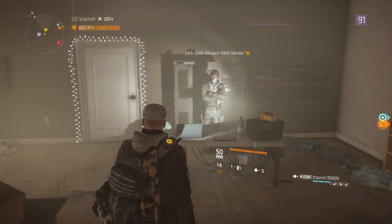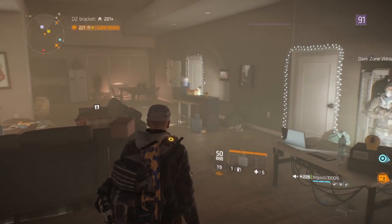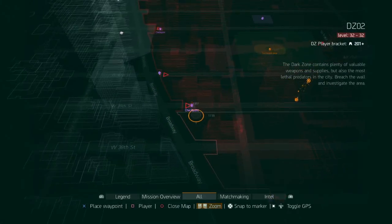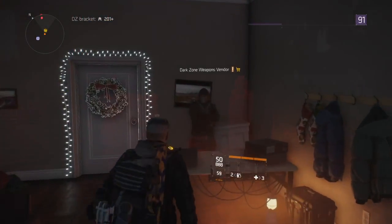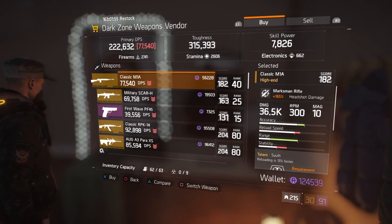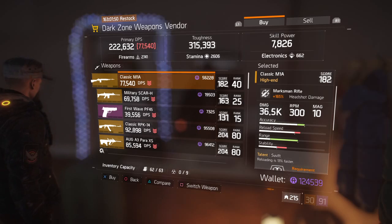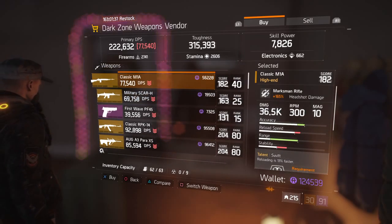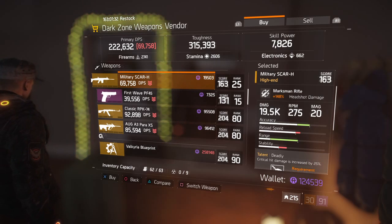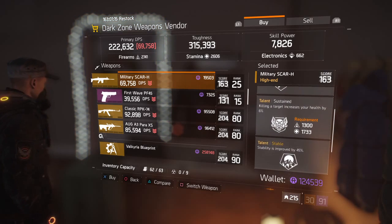Nothing too great about what this safe house has to offer here in Dark Zone 5. Moving on to Dark Zone 3 and Safe House 3 West. Let's see what the Dark Zone 3 vendor has for us. Classic M1A, 182 gear score, for 56,000 Dark Zone credits. This one has Swift, Restored, and Sustained. You have to be ranked 40. 77,000 DPS, 36,000 damage. Next is the Military SCAR-H — that's the Marksman Rifle. This one is a 163 gear score, 19,503 Dark Zone credits. I don't even know why somebody would spend that many Dark Zone credits on a 163 gear score weapon. This one has Deadly, Sustained, and Stable. This is a really good roll, though.